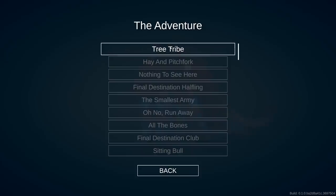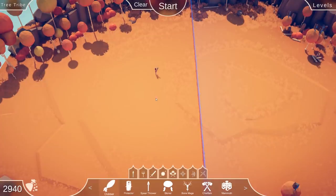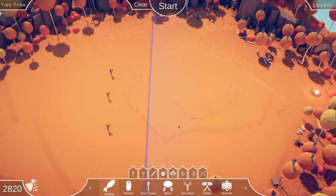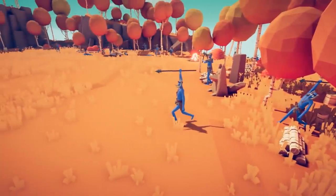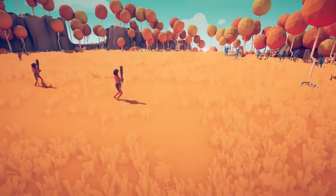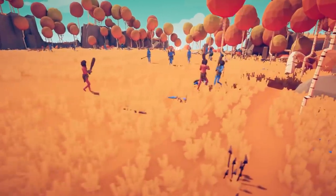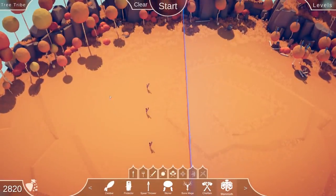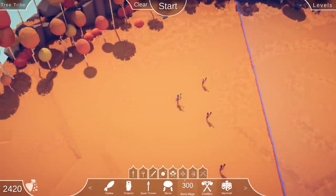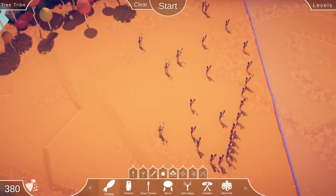Let's quickly check the campaign mode. In adventure mode - the Tree Tribe - you're allotted a certain amount of money. You can see it going down in the bottom left. If I hit start right now - oh look, they're jumping from the trees! Yeah, so you're supposed to figure out what units you can spawn within your budget and defeat the levels. We obviously got slaughtered with the current approach.